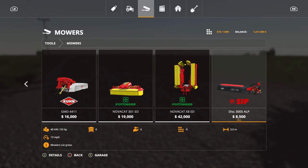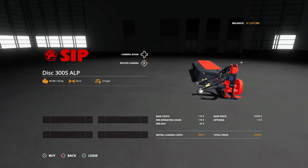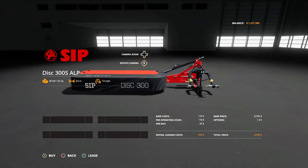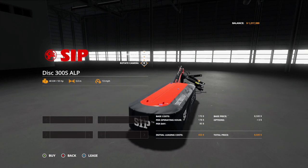The next mod is the SipDisk 300 SALP — 8,500 price, 3.0 working meters, requires 55 horsepower. There are no options on this one, but the brand looks really nice, especially with that cover. There is the SipDisk 300.